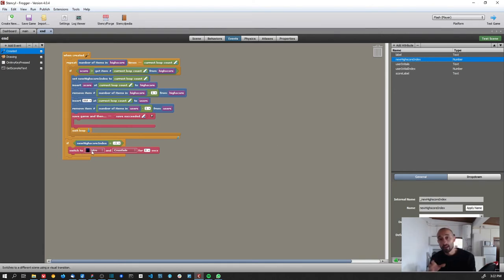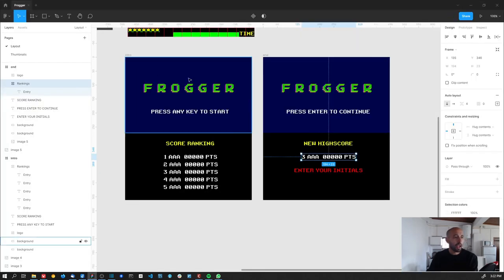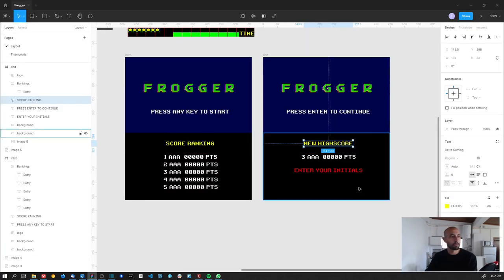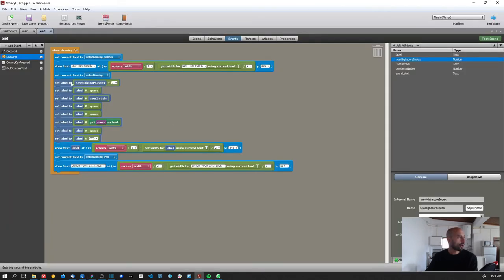But if the player achieved one of the top five places, we stay in the end scene and start drawing. I draw the 'New High Score' text the same way as before, then build the same kind of label for that one entry — without a loop since I'm only drawing one row. The label includes the new high score index plus one, space, the user initials attribute, space-space, the score, and 'points.'